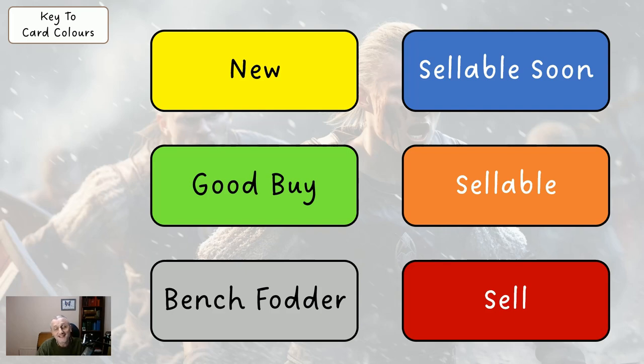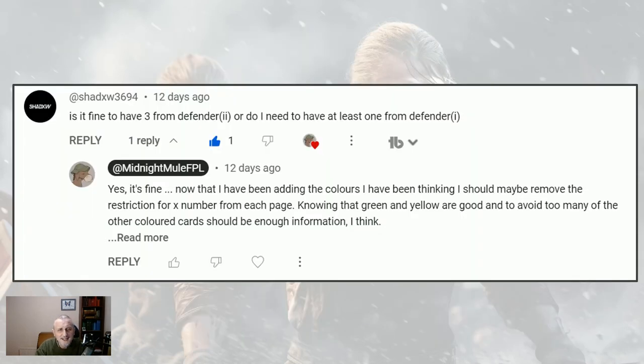I've got one red call wrong so far. Last week I said if you've got Martinelli, an Arsenal midfielder, sell him — he's not played recently and was an injury doubt. Then he came on in the second half and scored, so I may have to reintroduce him shortly. Also, a viewer asked whether you need a certain number of defenders from each defender page. But now that we've got all the different colour coding, you can ignore that — the colour coding gives you enough of a guide on which players are worth having or selling.